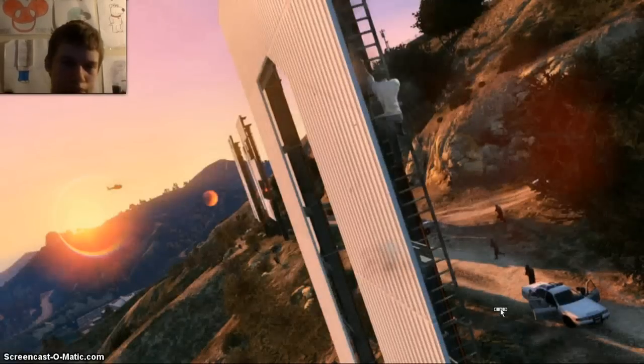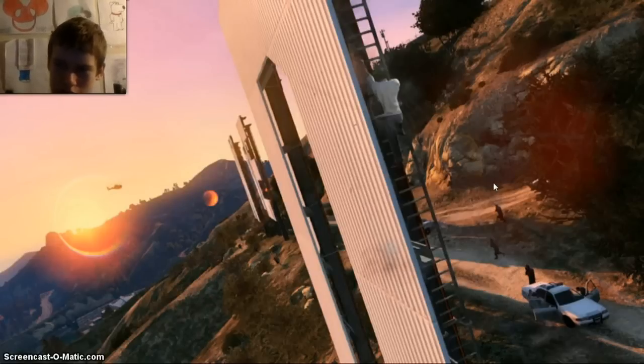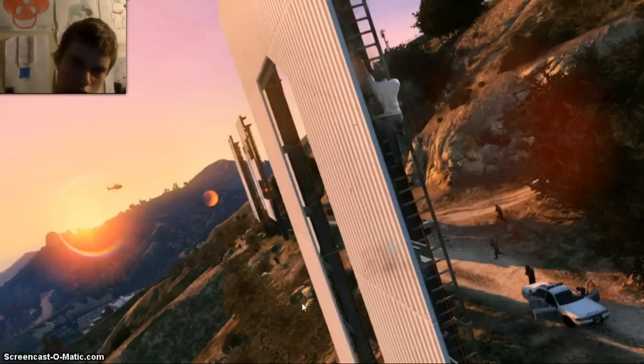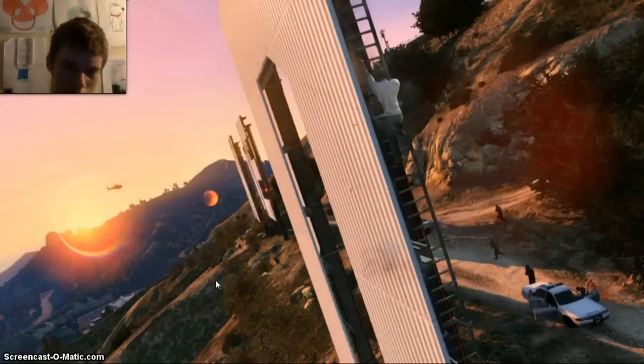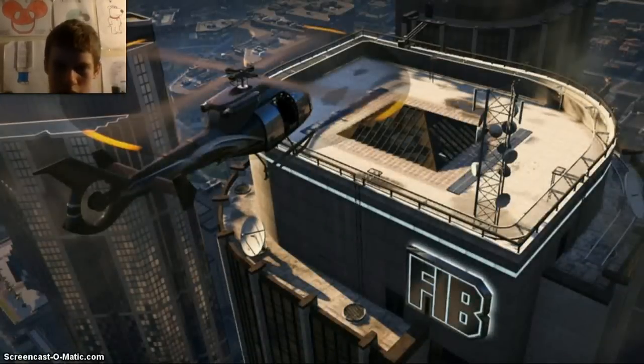The next one we've got is a guy climbing up, the cops are down here on rocky terrain - it's like off-roading. Got another police helicopter in there, and it looks - I'm not sure - but it looks to be the Vinewood sign.